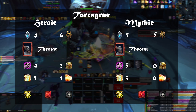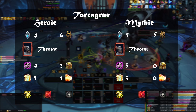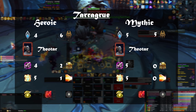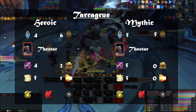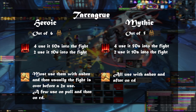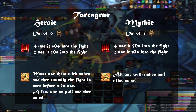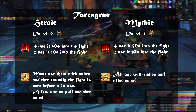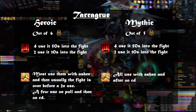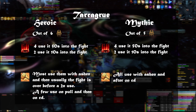Out of the top 10 healing logs for Tarragrue in both heroic and mythic, there's a pretty even spread between Kyrian and Venthyr. Out of the Venthyr, they are all running Theotar and most are playing Crusader's Might with Shock Barrier. Trinkets are usually a combination of the Orb and either Gland or Changeling. Most Venthyr Holy Paladins are dropping Ashen around 40–50 seconds into the fight, using Wings either on pull or to sync with Ashen.